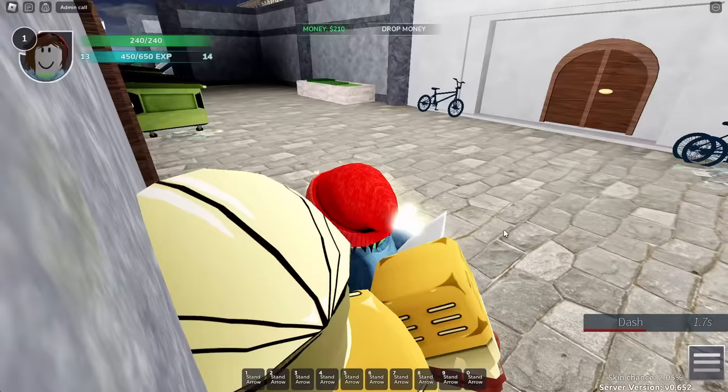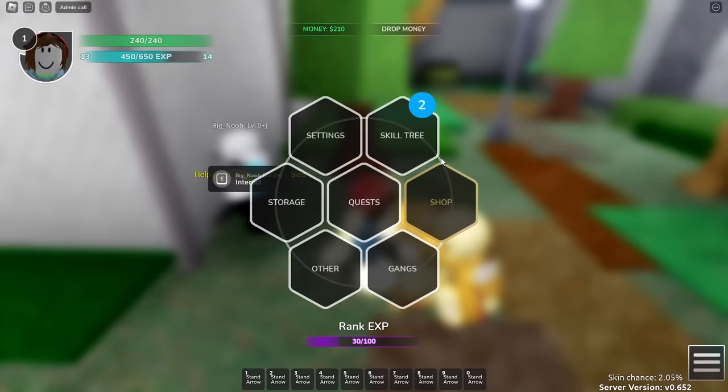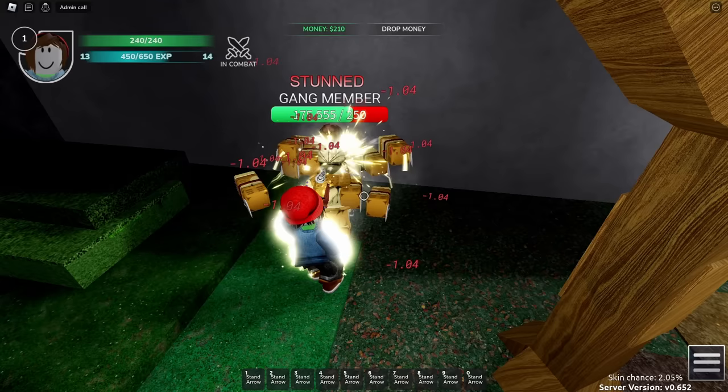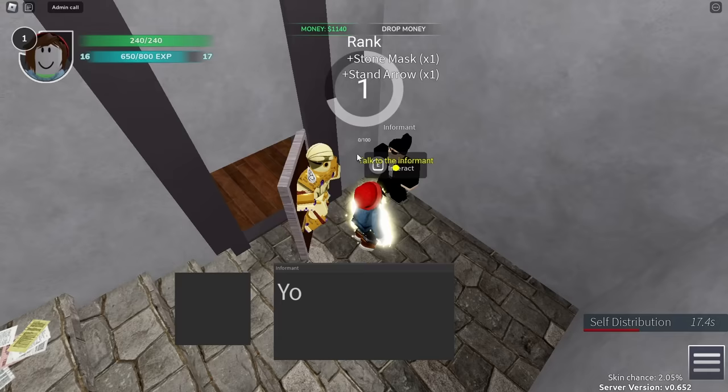The informant says they won't give you information unless you go help out one of their friends with a problem. Said friend is the big noob over in the alleyway. This quest giver gives you repeatable quests to fight against gang members. These gang members aren't particularly hard to beat — they don't have a barrage, so you can barrage them for free, and you can mash M1s since all of their attacks are cancelable. Once you've finished, head back to the informant, and the game will task you with heading back to Rohan.